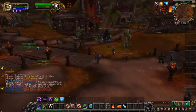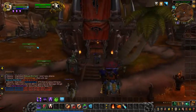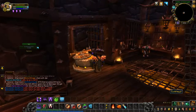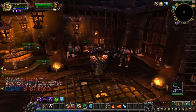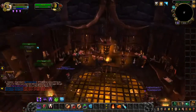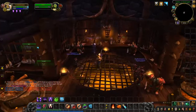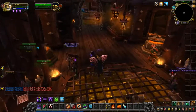Going to the Bank of Orgrimmar — this is your bank and guild vault. If you have a guild, you can store your stuff in the guild vault. There's a reagent bank and a normal bank. There are four banks total — one on each side — and two guild banks inside.